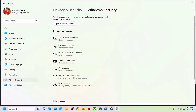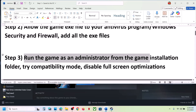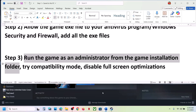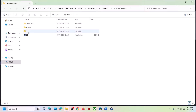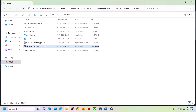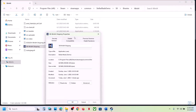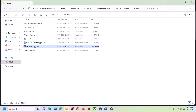If that does not work, the next step is to run the game as an administrator from the game installation folder. Go to Steam, right-click on the game, select Manage, click on Browse Local Files. Open the SB folder, Binaries, Win64, then double-click to launch the game and check. If that does not work, right-click, go to Properties, go to the Compatibility tab, and put a check on 'Run this program as an administrator', hit Apply, click OK.